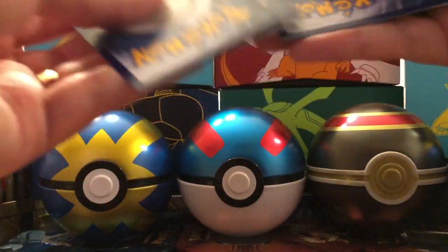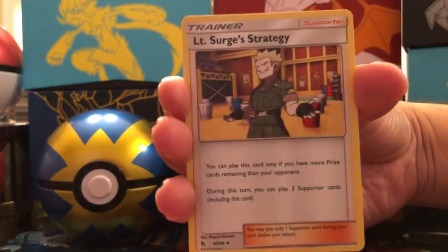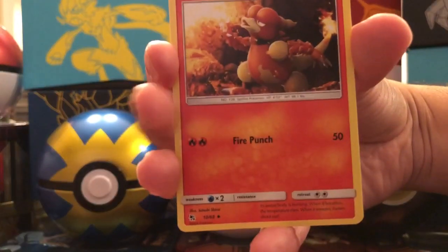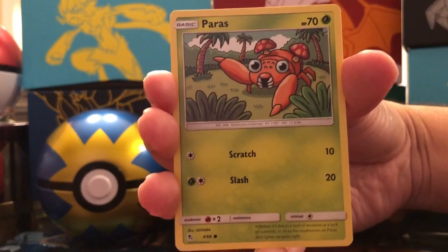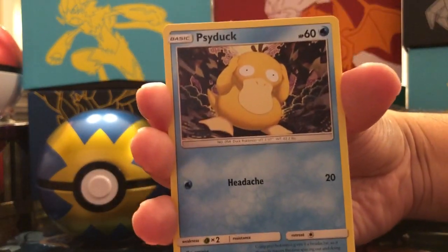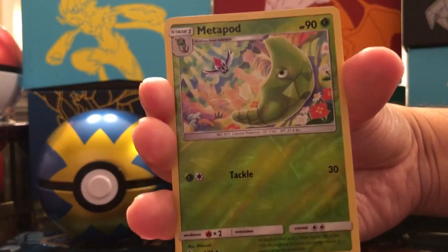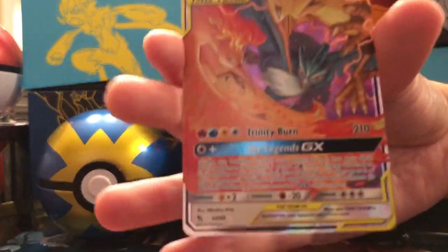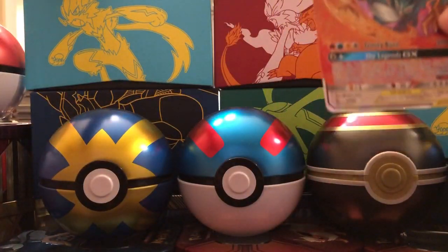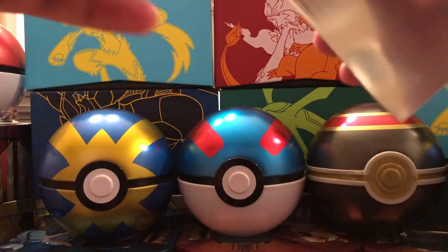There is the code card. Dark Energy, Lieutenant Surge's Strategy, Misty's Cerulean City Gym, Magmar, Paras, Charmander, Slowpoke, Psyduck, Pikachu, Reverse Holo Metapod — so no shiny. But the rare: Articuno, Zapdos, and Moltres GX! We got the Tag Team Trio — Articuno, Zapdos, and Moltres. This is a good opening!